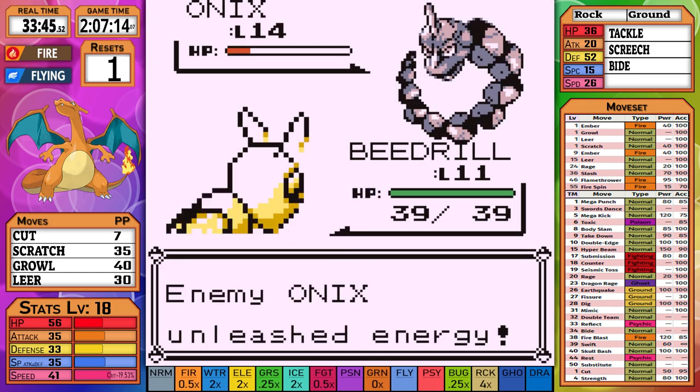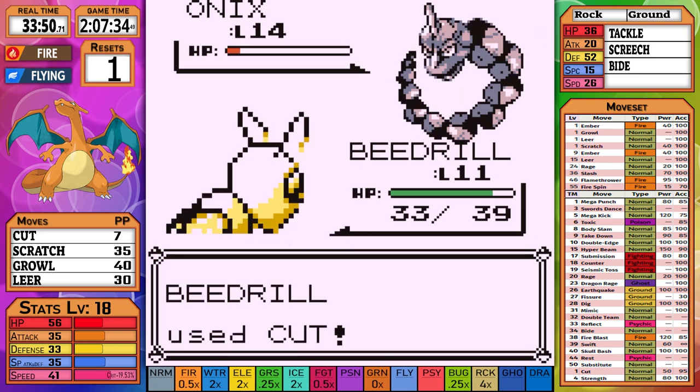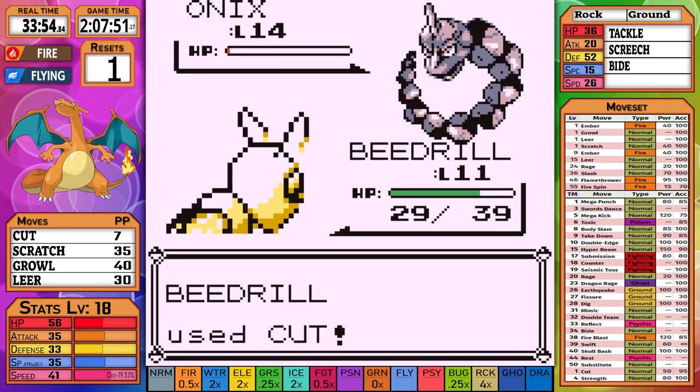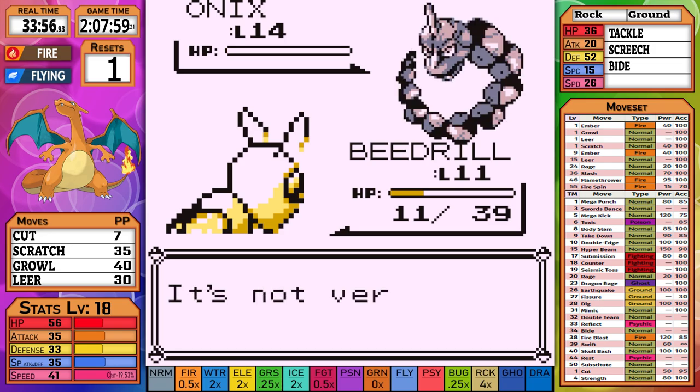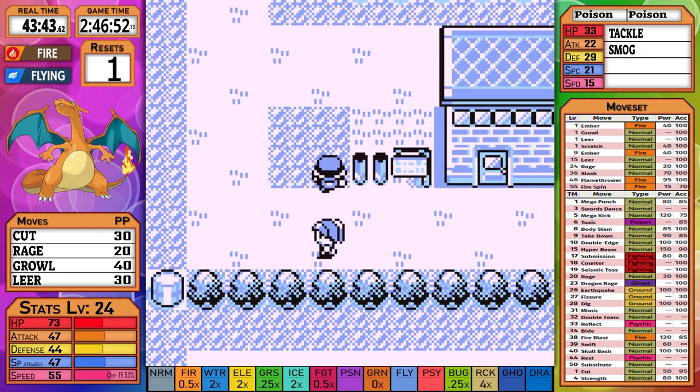A really nice thing to note is that Bide does double the damage you deal back to you. However, if you do so little damage like we are, then it deals very little back. Tackle is actually the scary move here, but luckily we win by a small margin.